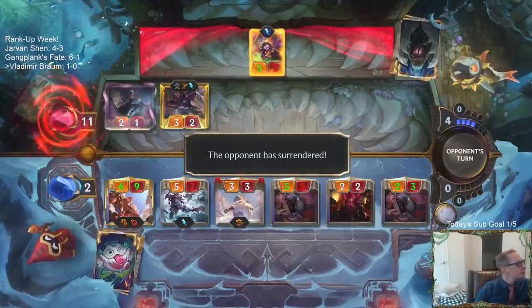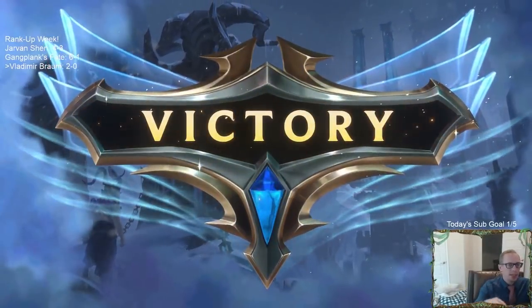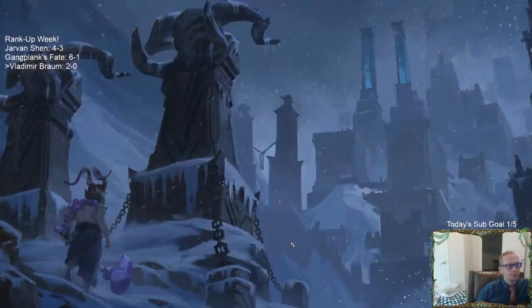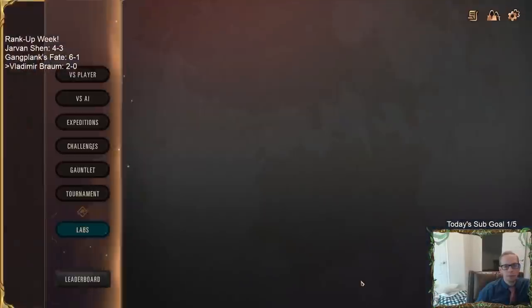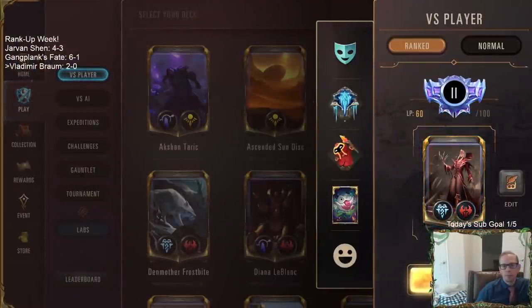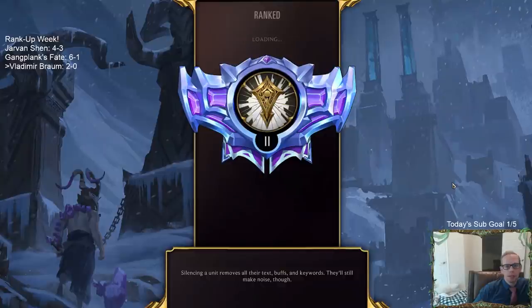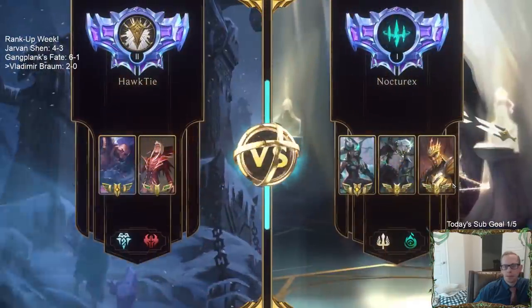There we go. If I would have just done that and open-attacked, then they would have just blocked that thing and then they wouldn't have done lethal. Two and zero — two in a row for Vladimir Braum. If I would have Take Hearted the Blood Letter the first time, they would have taken three more damage and life would have been easier.